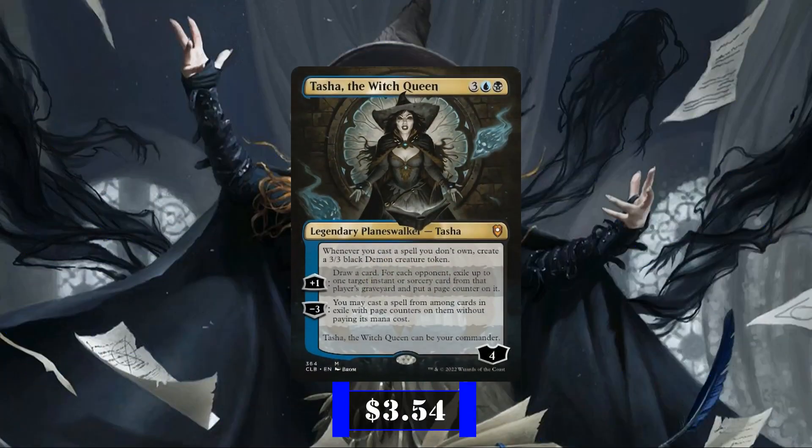Tasha the Witch Queen is a planeswalker with 4 loyalty that can be our commander, costs 3, a black and a blue, and has the following abilities. Her passive lets us, whenever we cast a spell we don't own, create a 3-3 black demon creature token. Her plus 1 draws us a card, then, for each opponent, exiles an instant or sorcery from their graveyard with a page counter on it.